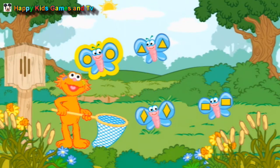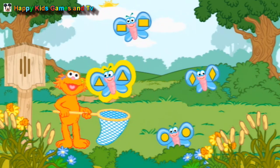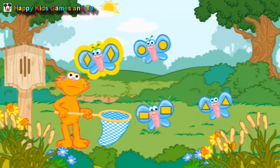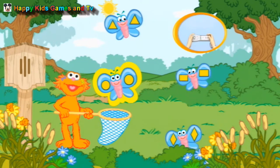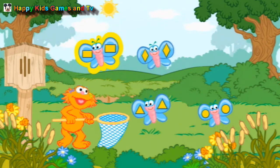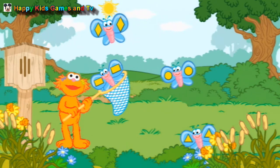I need to get some of these butterflies to the new butterfly house. Help Zoe catch butterflies! We need to catch a butterfly with rectangles on its wings. To catch a butterfly, pretend to scoop with your Wii Remote. Way to go! That's a butterfly with rectangles on its wings.